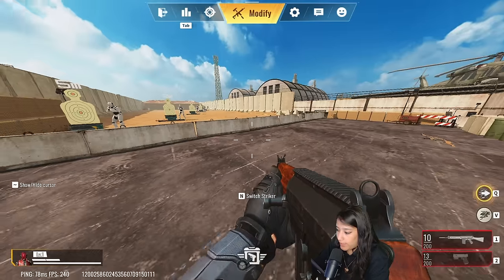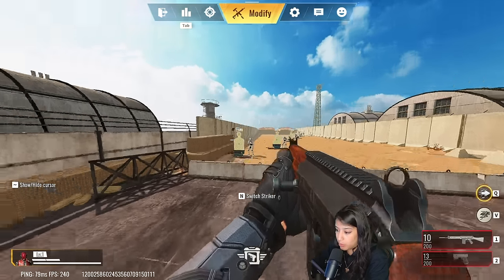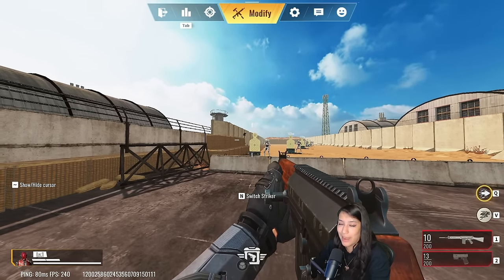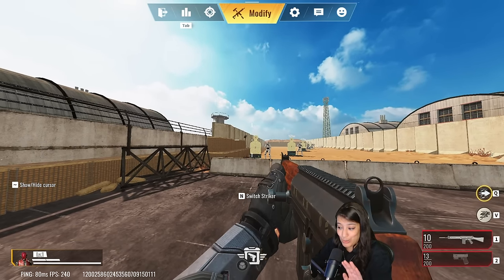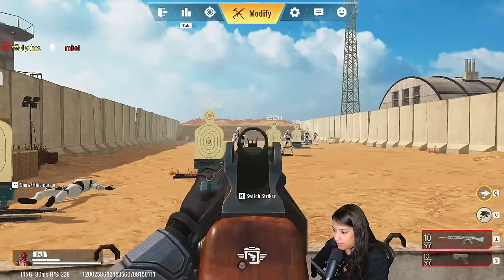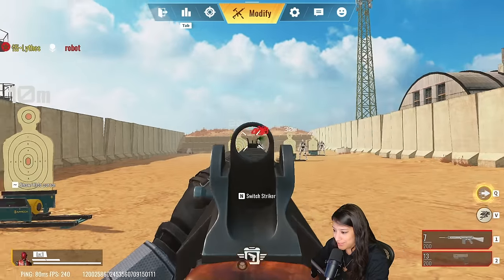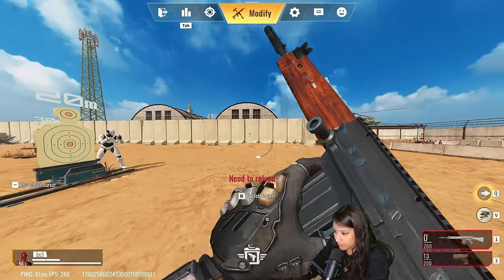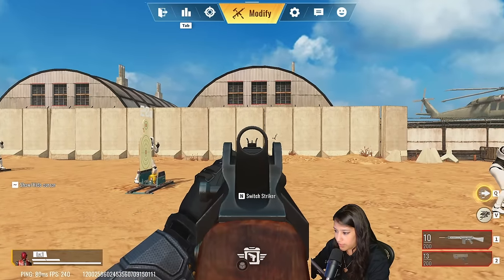At the shooting range, the FAL has no attachments on purpose so I can see what the recoil and feel are like before checking attachments. I haven't even shot this gun yet. Let's have a look — okay, so it is automatic, and there is some really really heavy recoil to it. But not impossible. Let's see the recoil pattern — actually it's not that bad.